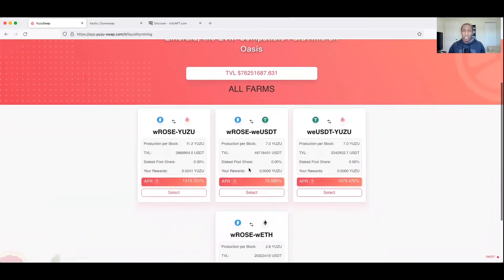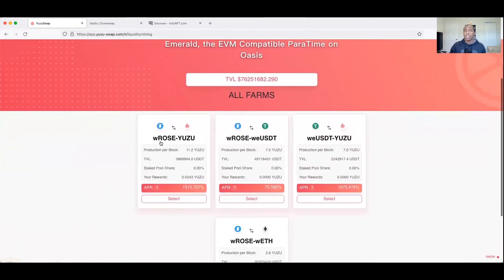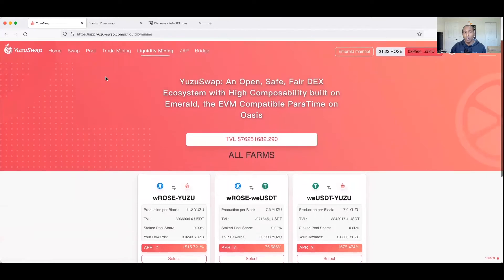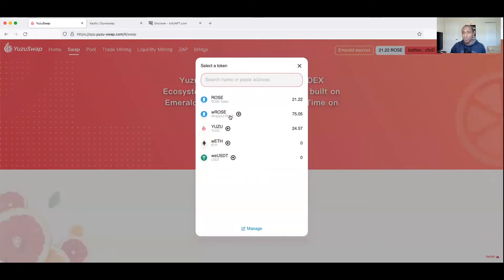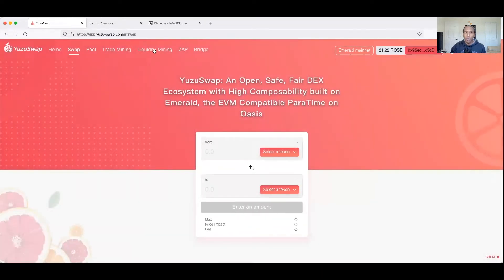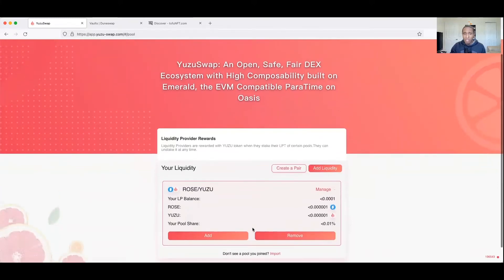The interest rates are kind of crazy - you always want to be careful when you see those extreme interest rates. It's still a fairly new DEX, so as more people realize this is available on Oasis and there's more you can do with your tokens, more people will pile in and the rates will start to normalize. Pooling is very simple - it uses wrapped ROSE and YUZU, so you just need to swap some ROSE for wrapped ROSE first.